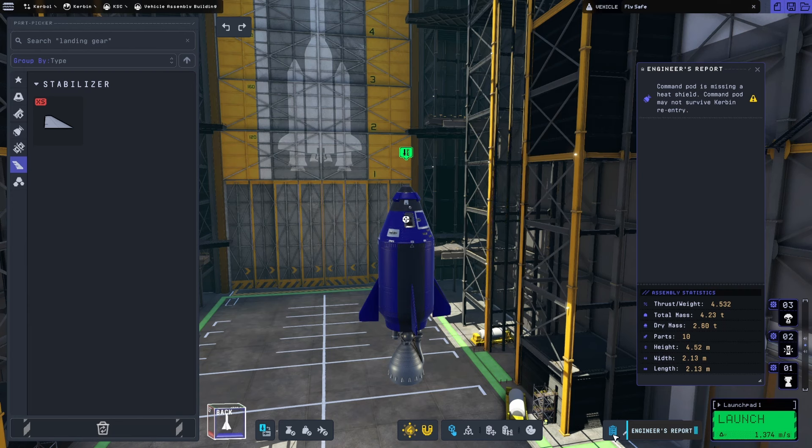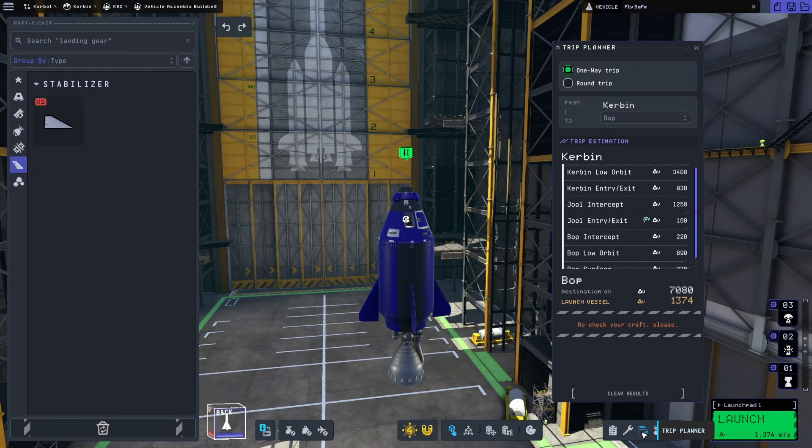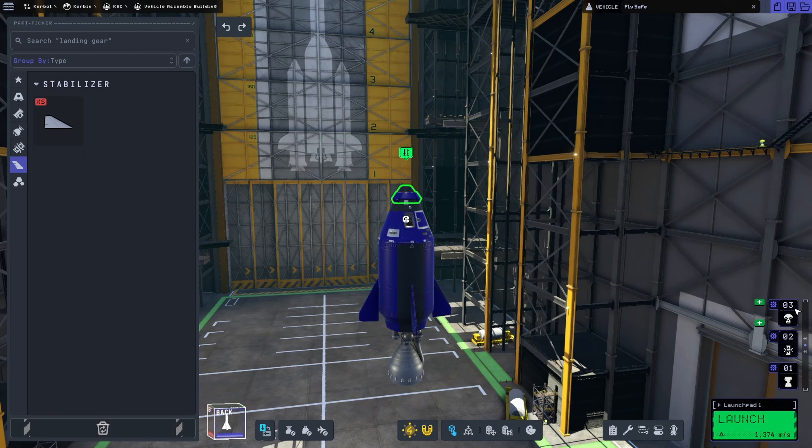Does not have a heat shield — well, we're not going to space, that's fine. Trip planner: launch vessel delta-V 1.3 km/s. That should be easily enough to get to 10k.